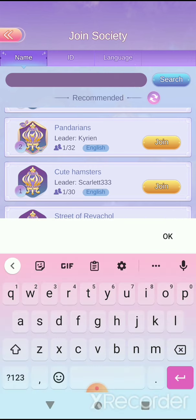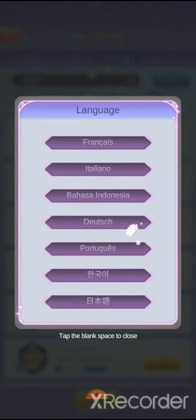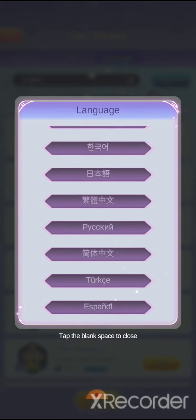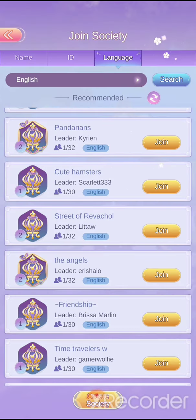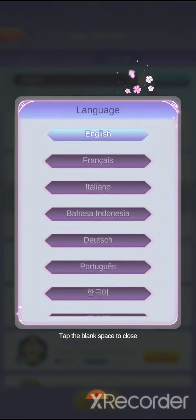This is how the society search screen usually looks. You search by name, putting in the name of the society. If you have the number code I showed you earlier, you put it up here. You can also search by language — just click that tab area and look for certain languages you need, and hit refresh to update the results.